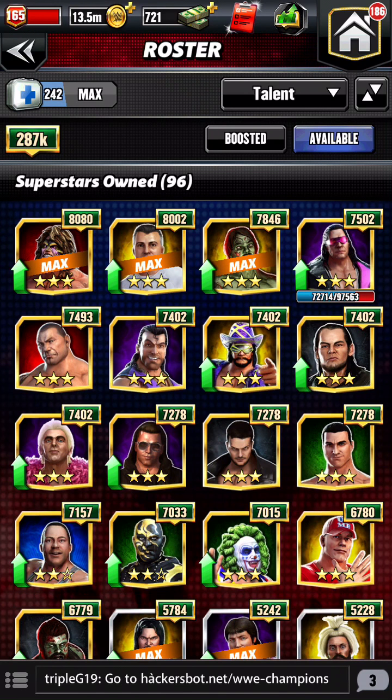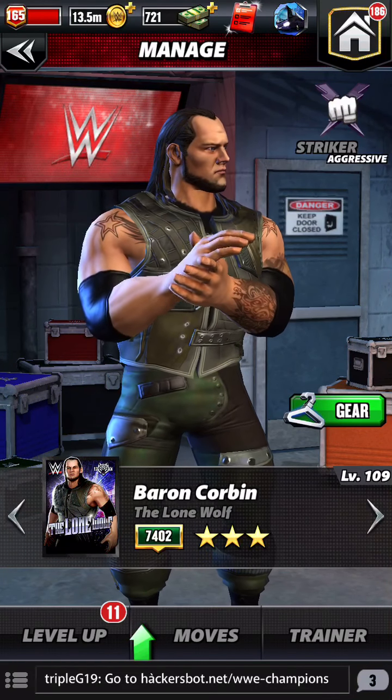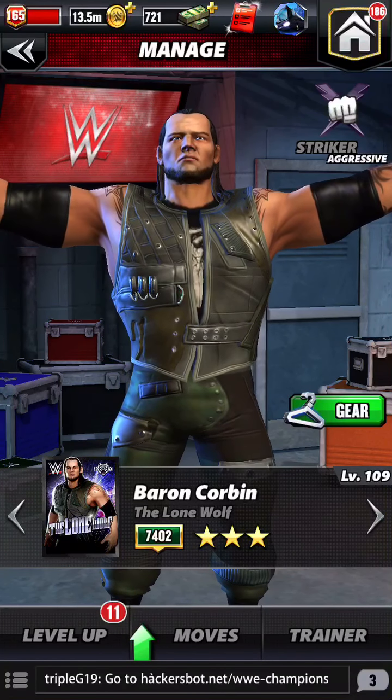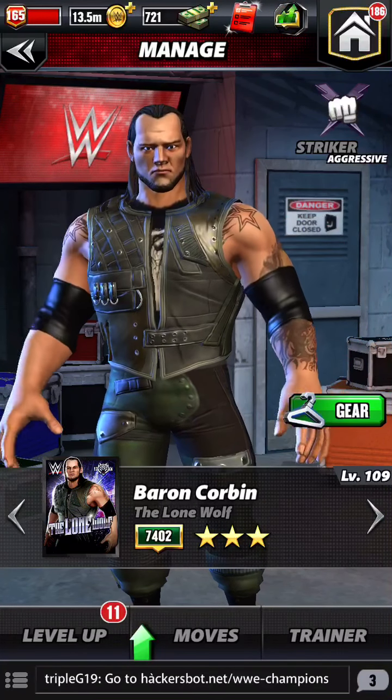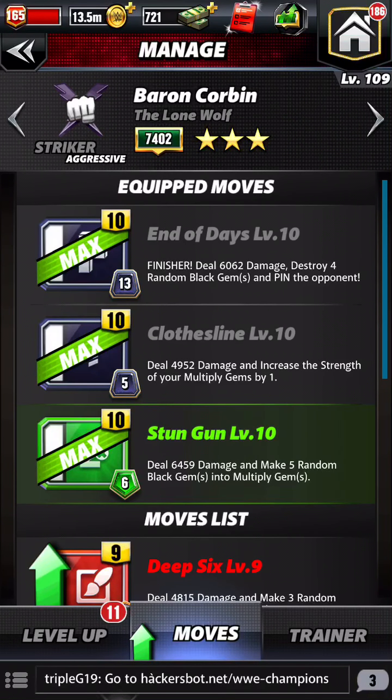So today, what we're going to do is we're going to focus on Baron Corbin. A lot of people landed Baron Corbin, whether it's through the PC or this past week. He was a two-star gold. Now, looking at Baron Corbin's moves, ideally what you want to do is you want to have both black moves. As you can see, one's a five charge, one's a 13 charge.